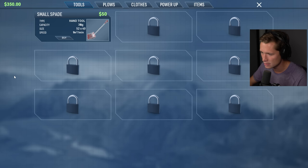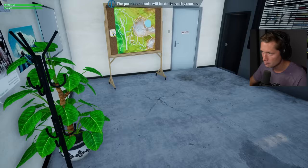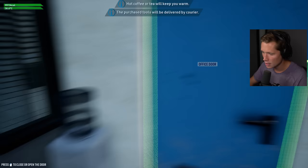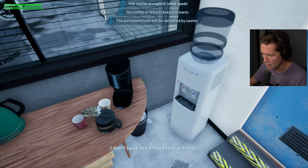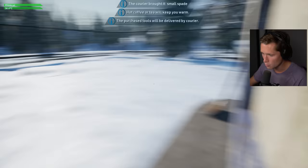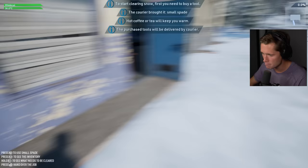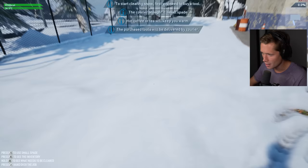There's a small spade hand tool we can buy for 50 bucks. Sure. Purchase tools will be delivered by the courier. Can we go outside? Hot coffee or tea is going to keep us warm. I don't have coffee, I'll have to buy it. Can we open the door? Oh, hello. Beautiful. So this is our spade here. I'm going to pick this up. Now you have a shovel — could shovel it manually. Look at the snow, dude. This looks good. I like this.